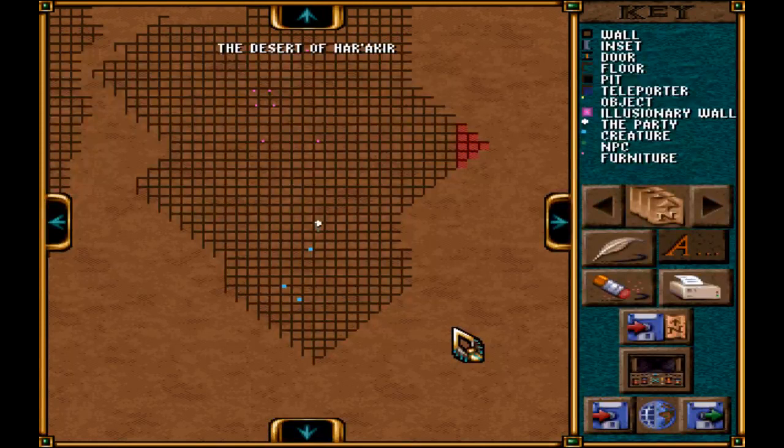Got the cheats for the teleport key — forty-eight — for the desert map on page fifteen.